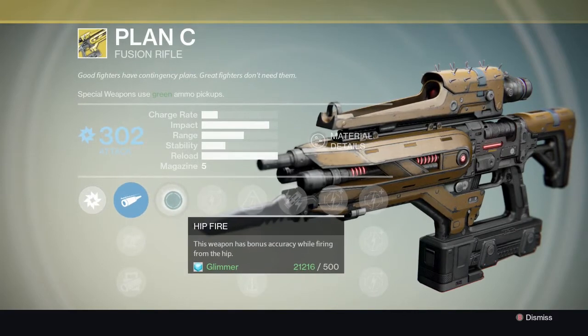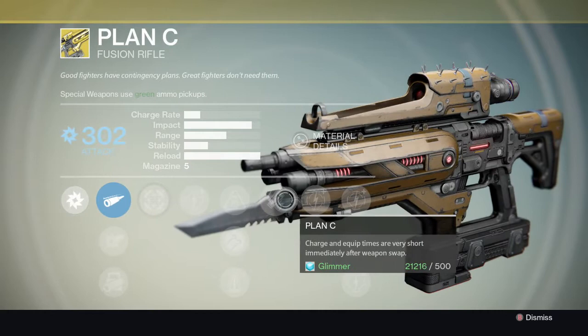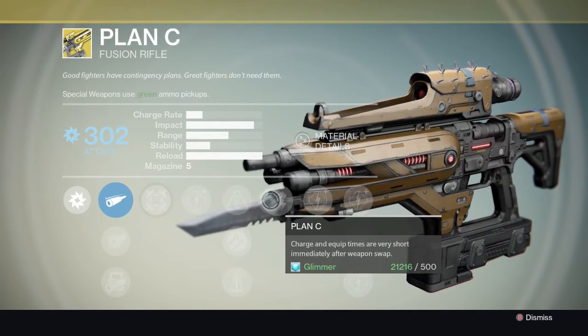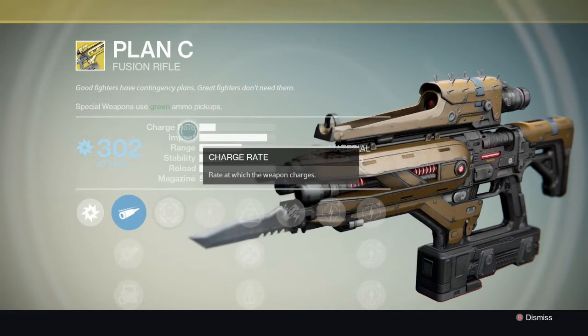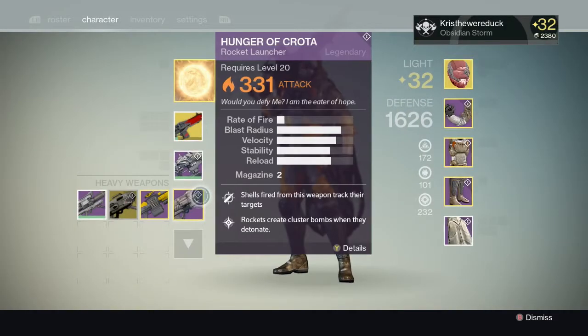He has Plan C as well. Its unique perks are Hip Fire, giving bonus accuracy while firing from the hip, and Plan C, where charge and equip times are very short immediately after a weapon swap. It has huge impact, very low rate of fire, and pretty good range.